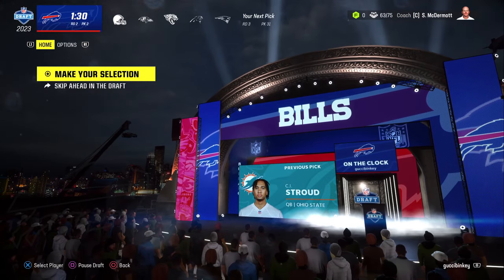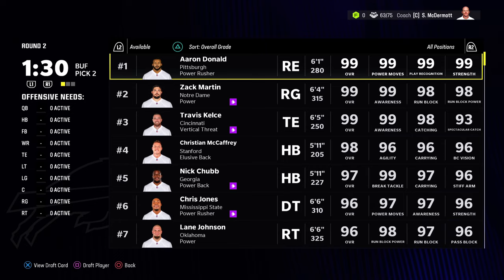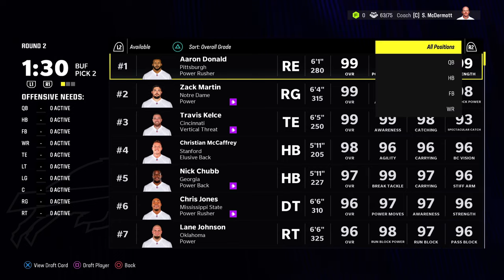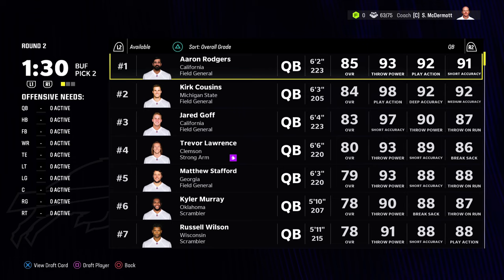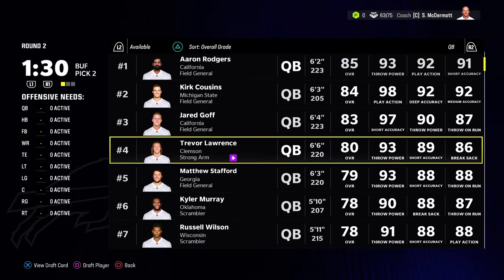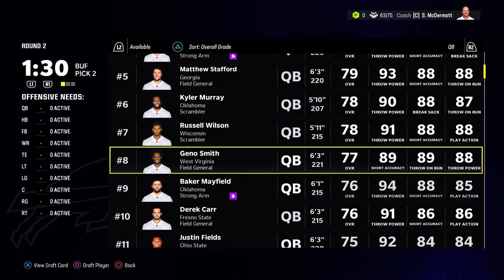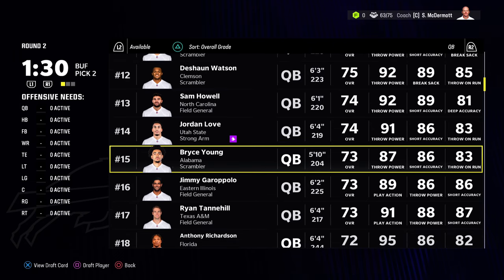First round — just go your favorite player. CJ Stroud actually just went — I didn't realize he was still available, I might have gone Stroud, but that's okay. Stroud used to go in like the 10th round, then moved up to the 6th, 4th, and now the 1st because he's been doing really well in real life. I'm going to wait on a quarterback. My options are maybe Trevor Lawrence, Justin Fields — going younger guys I can develop.